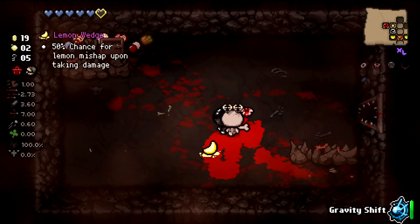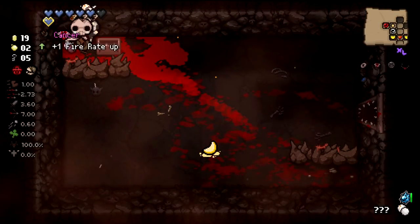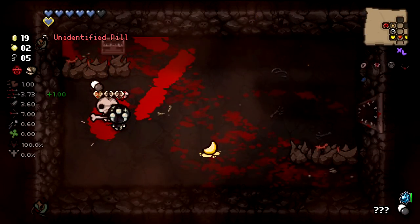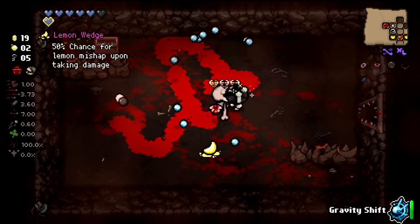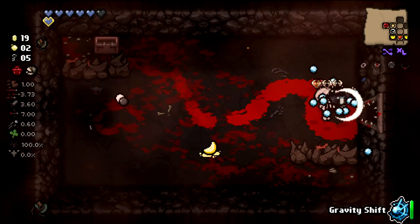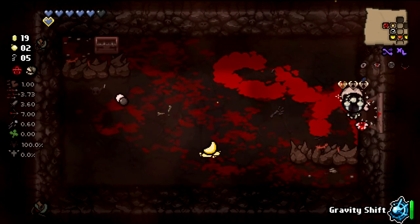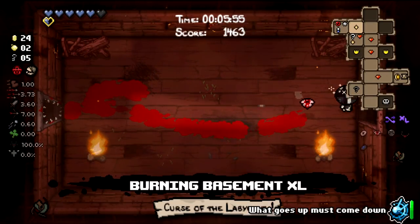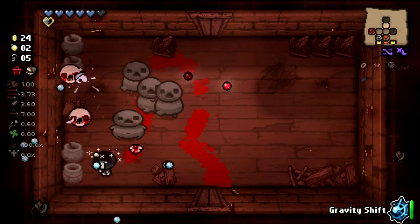I like the health up — I'll take it. Cancer trinket is some good stuff right here. Could we make you walk out? It's a good thought. I could have also popped gravity shift in there and gotten something different, same with secret rooms. I didn't decide to do that, but we could have.